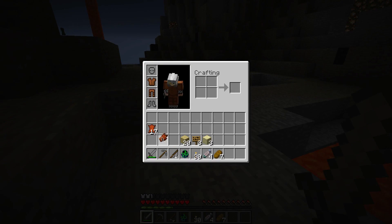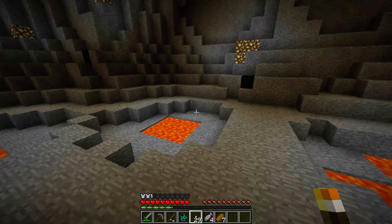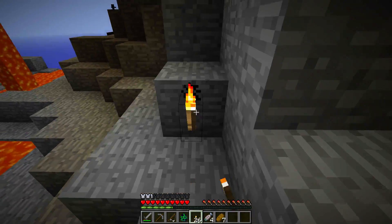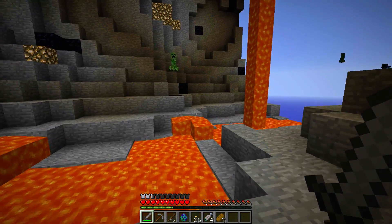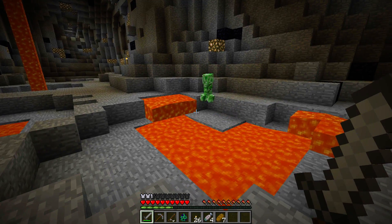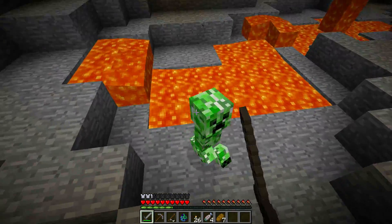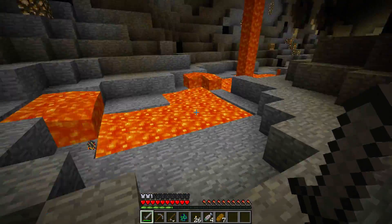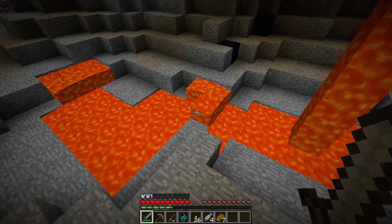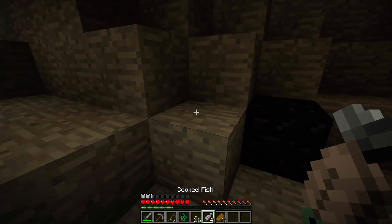We can stop mob spawning if at all possible. I'll just continue doing exactly that — owning mobs basically. I don't really know where to go with this map; I've never actually seen it, so it's a little sketchy for me. Creeper! Creeper! Come here — good boy. I almost fell in lava there, but that was epic — I just owned a creeper's face. Getting ready for some hardcore lava parkour.